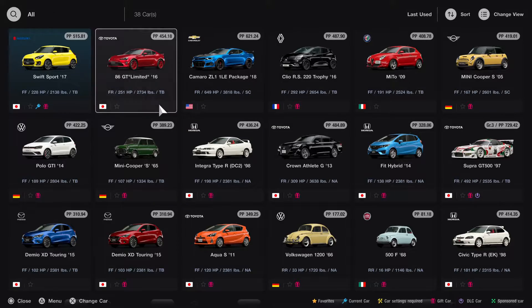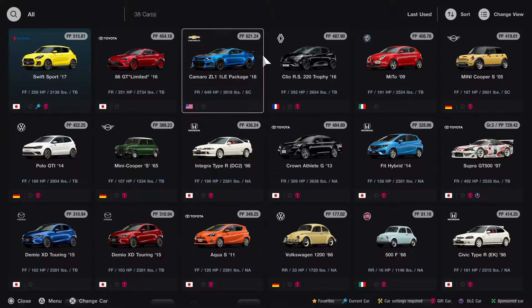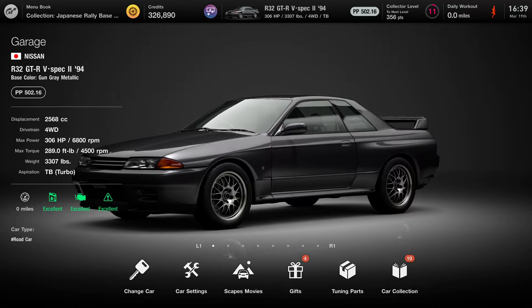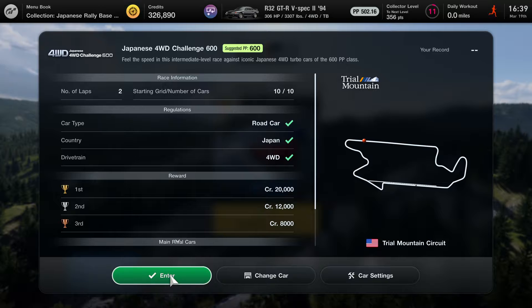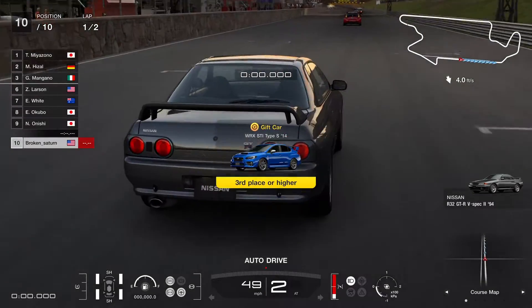We have a Mitsubishi Lancer or some car like that. I don't think this one is four-wheel drive. But this one — this is already four-wheel drive. Let's try this car because this is four-wheel drive. Yes, now it's checked, so let's see if this car is able to perform.